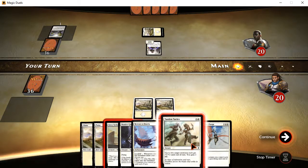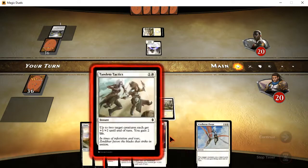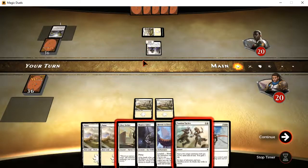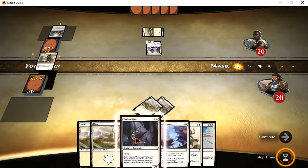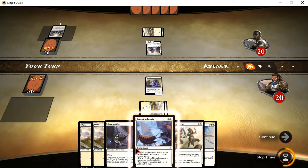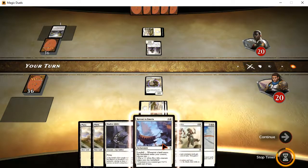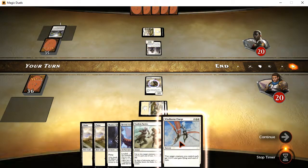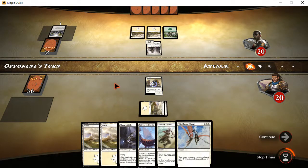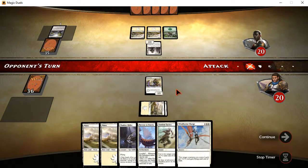Tandem Tactics — two target creatures each get plus one and plus two until end of turn, and you gain two life. That's good. That's also from this set, so you can actually get it in game here. You can also get the Shadow Glider and Retreat to Emeria, but this Windborne Charge is going to be exclusive to the stories.